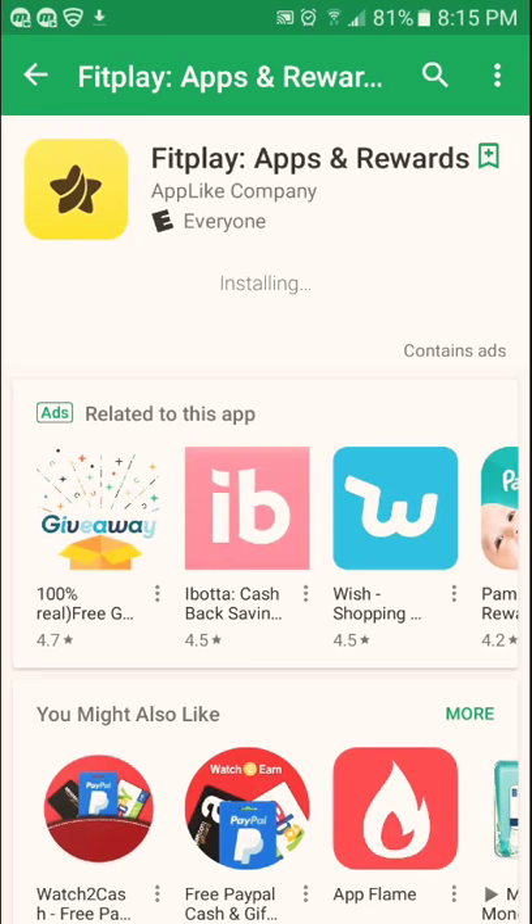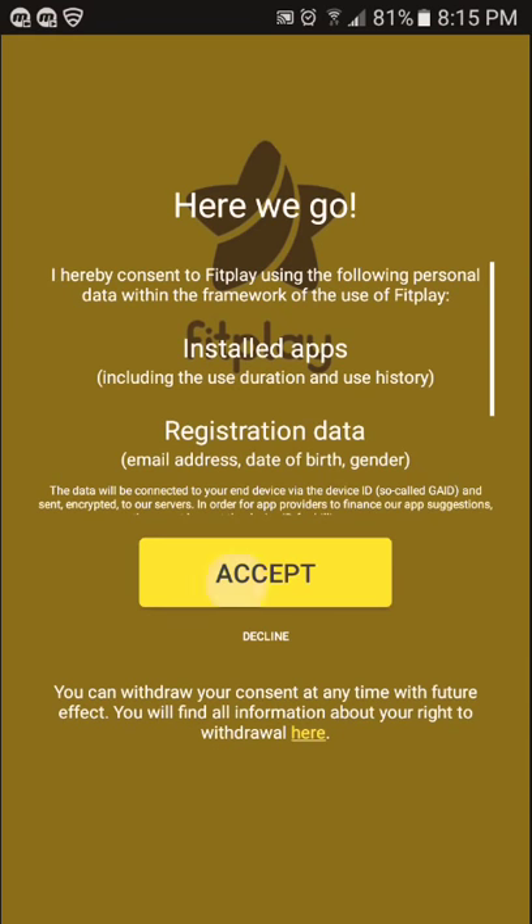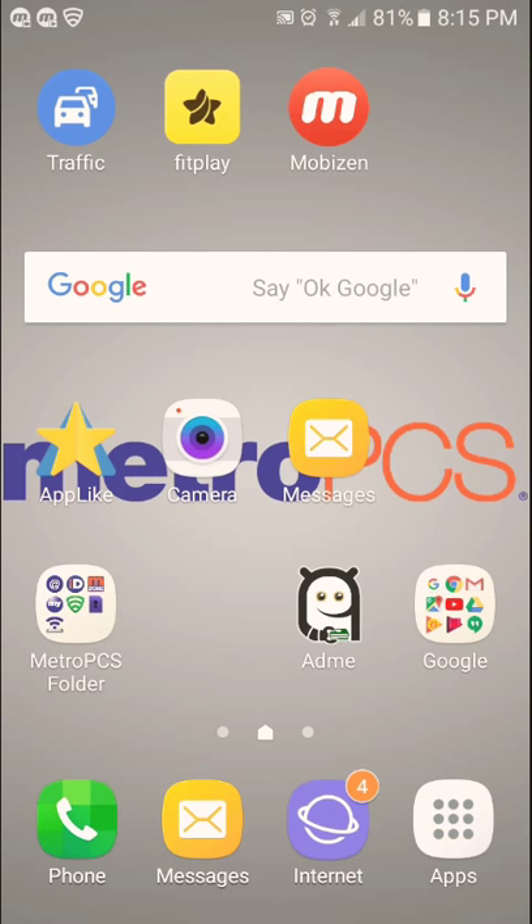They're gonna suspect something fishy — maybe that you're hacking — but you're not actually hacking. Same thing with FitPlay — same look, same thing. Just download the app or game, turn it on, and it makes money for you. Make sure you open a new PayPal account. I'll put the link below — click on it and create a PayPal account. You don't actually need a credit card or debit card to do that. Just create it and you can use it for free.